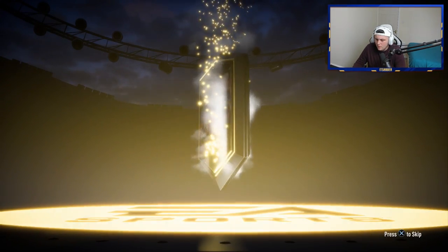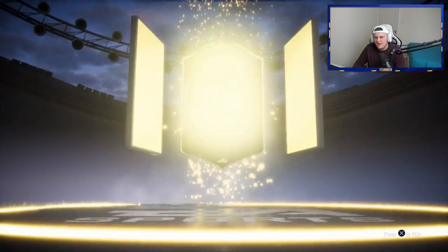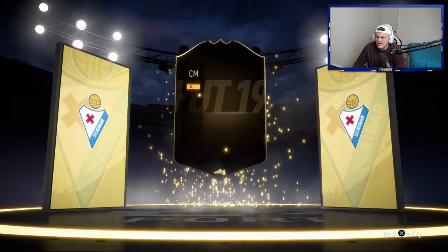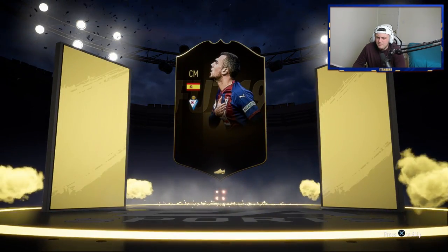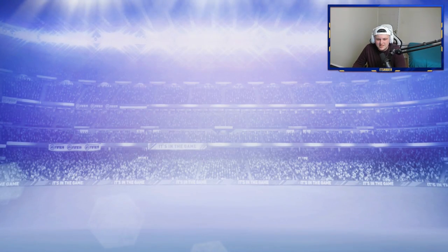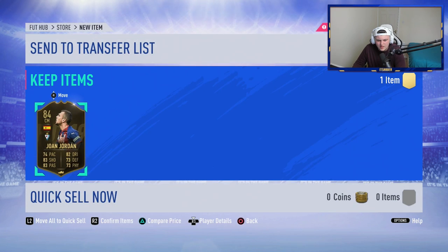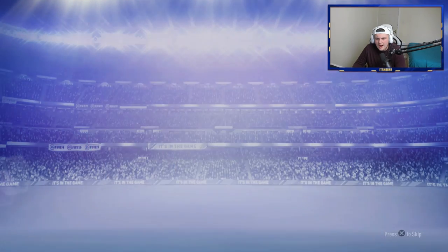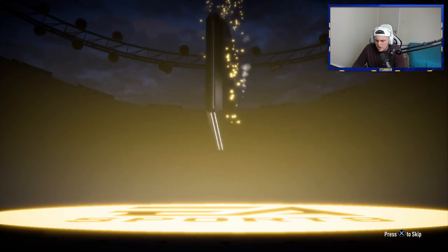We do have a walkout in an untradable one! Be something big. It's going to be a Spanish center mid — is it Pedro Leone? No, it's Juan Jordan, 84-rated. I think he's decent to link — is he in the first Spanish league? Yes, he's in the Primera Division. That's not too bad, pretty decent to link. Sadly no walkout in the last untradable one, but we have two guaranteed walkouts.